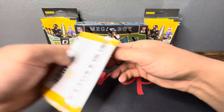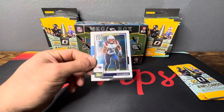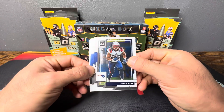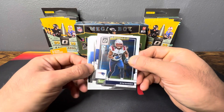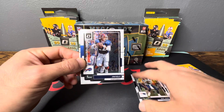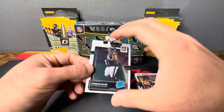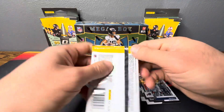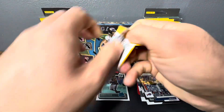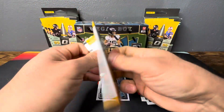Okay, here we go, first pack. We're going all base — we do get four cards per pack. We got Kyle Duggar, Mac Jones — he had a nice comeback win — Jim Kelly, and Jordan Davis. Part of that Philly D-line that's just been tearing it up, definitely slowed down the running game with the Dolphins yesterday.